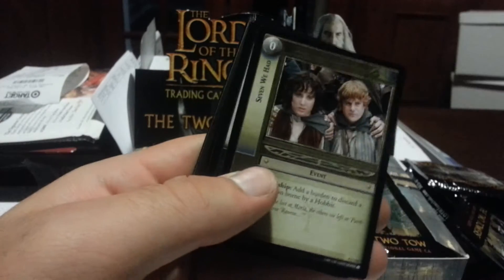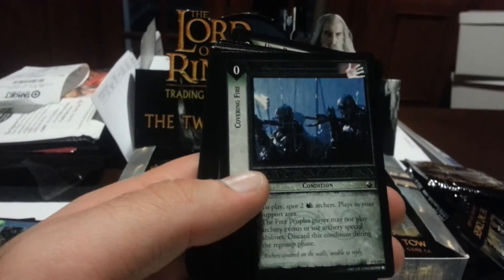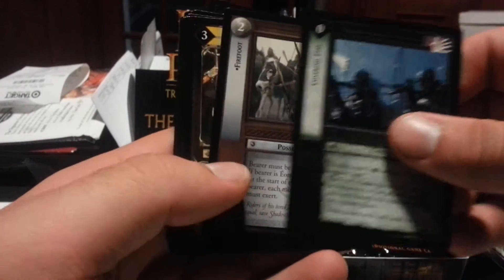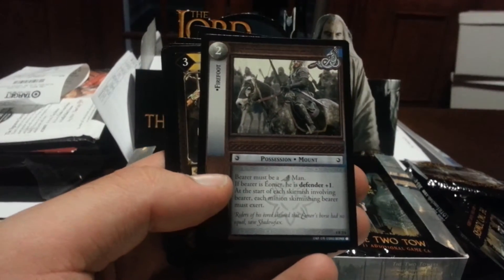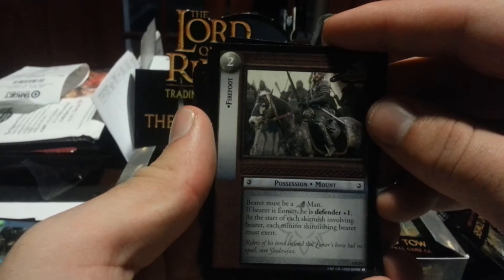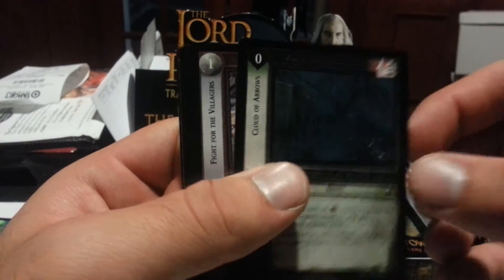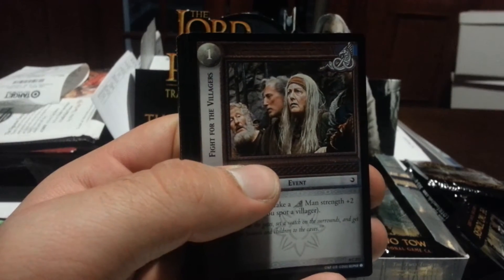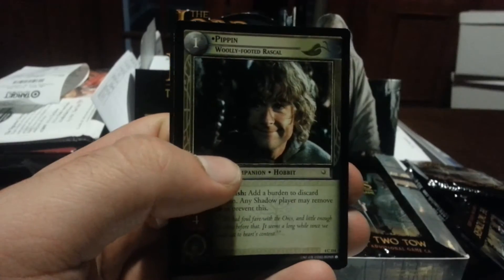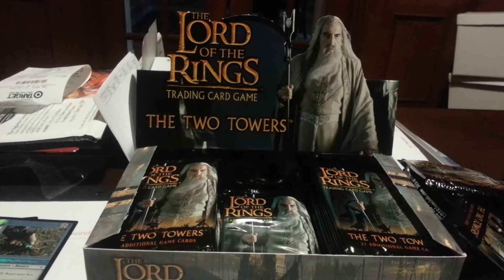We have The White Mountains. Then we have Covering Fire. The rare is Firefoot — yes, I needed this! Firefoot is a Rohan Man; if Firefoot is armed he is Defender plus one; at the start of each skirmish involving Firefoot, each minion skirmishing Firefoot must exert. Then we have Southron Bowman, Pathfinder, Cloud of Arrows, Fight for the Villagers, Dunlending Ransacker, Pippin Woolly Footed Rascal, and Uruk Regular. That was my eighth pack.